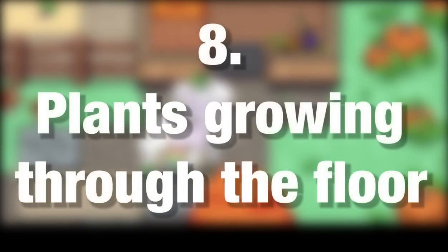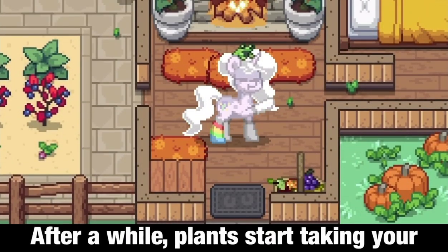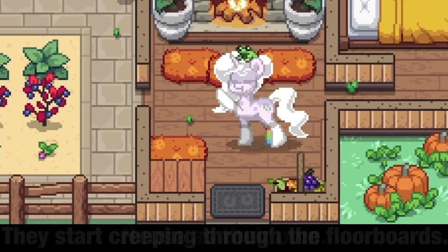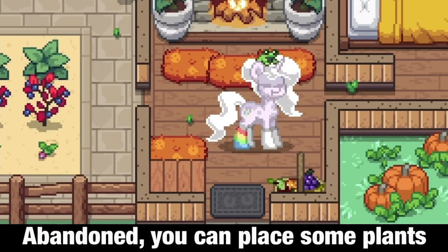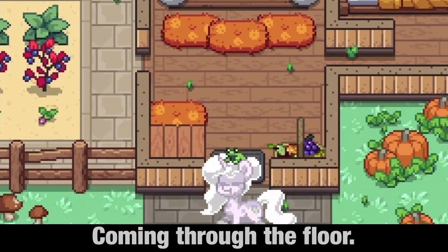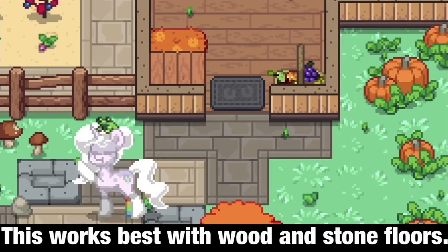Number 8: Plants Growing Through the Floor. After a while, plants start taking your house as their own — they start creeping through the floorboards. To make your house look older and more abandoned, you can place some plants coming through the floor. This works best with wood and stone floors.